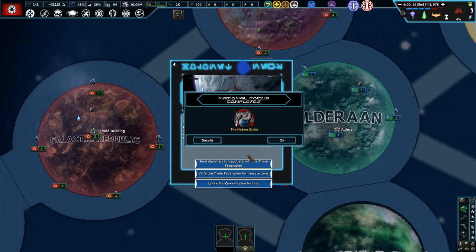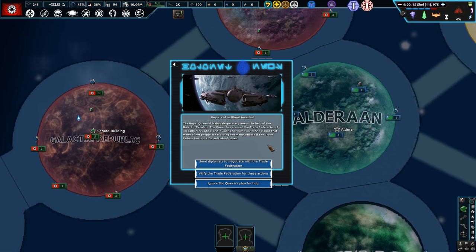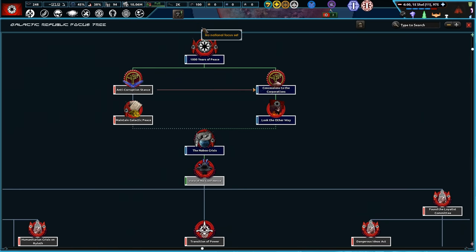We've completed the Naboo Crisis now. The Trade Federation is blocking Naboo — reports of an illegal invasion. We can send diplomats, vilify the Trade Federation, or ignore the Queen. The Royal Queen of Naboo desperately needs the help of the Galactic Republic — she's accused the Trade Federation of illegally blockading her planet. We'll just vilify the Trade Federation because we want a casus belli against them and a war goal.